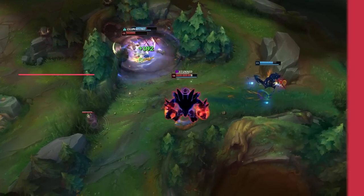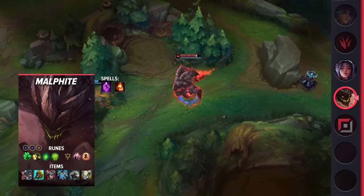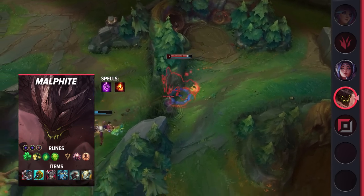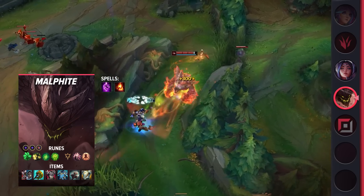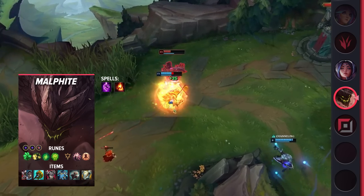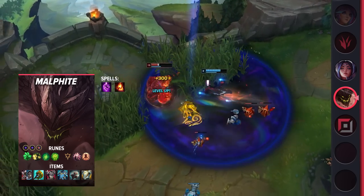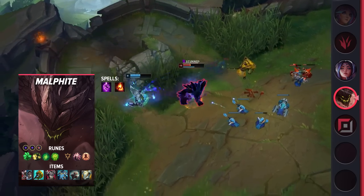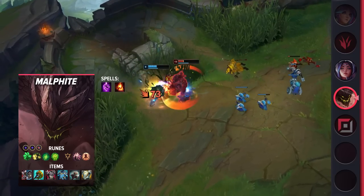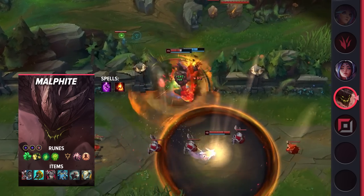Taking a look at his popular Korean build, you'll be taking Teleport and Ignite as your summoner spells. As for your runes, you'll be taking Grasp, Demolish, Second Wind, Unflinching, Presence of Mind, and Last Stand. When it comes to your items, you'll be building Defensive Boots, Divine Sunderer, Thornmail, Frozen Heart, Titanic Hydra, and Gargoyle Stoneplate. This combination of runes and items is meant to dominate a lot of Malphite's counter matchups and has found great success in Korea.